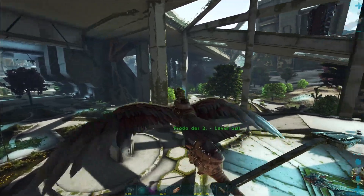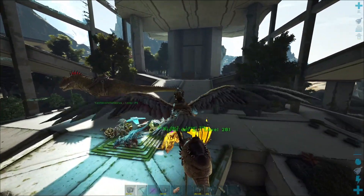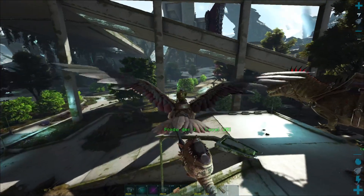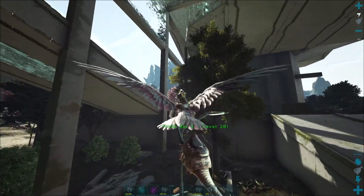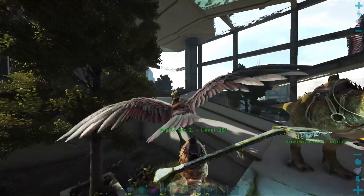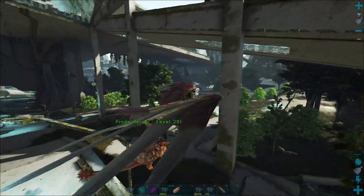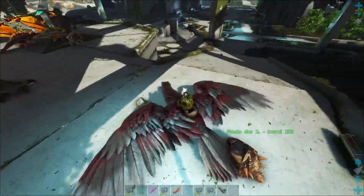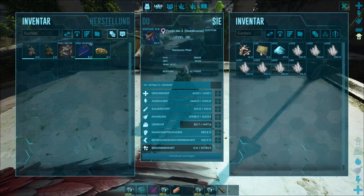Man musste richtig ranfliegen, und dann haut der Dödi von alleine zu. Solange der Dödi genug aufnehmen kann und nicht überladen ist, schlägt er von alleine solche Laternen weg. Man sieht jetzt nicht, dass er was gefarmt hat – hat er aber. Dann merkt man sich so ein bisschen, wann er voll ist: nach zwei oder drei Laternen. Es kommt auch darauf an, wie viel Mal gerade ist. Er schlägt so lange zu, bis er überladen ist.